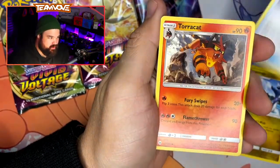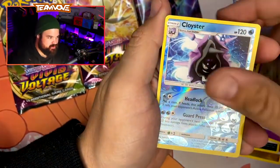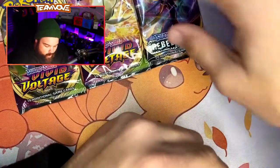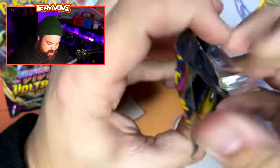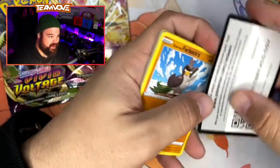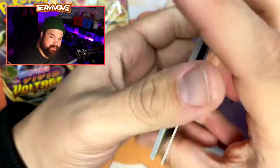Dragonair, Poison Barb, Torcat, Lillipup, Wingull, Snubble, Carvana, Zubat, Reverse Cloister, and a Heriyama. You guys, we opened up over 100 Pokemon card packs on the Twitch channel for my birthday — it was absolutely insane. Thank you to everyone who came out to support and hung out. I want to do more events like that whenever we can. But what better event than my birthday, indeed.